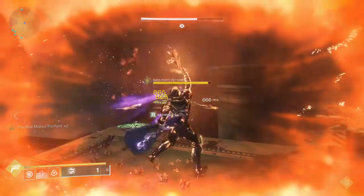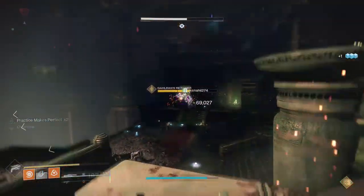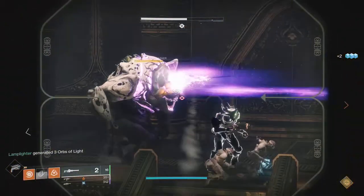So for today, we're going to be looking at the new exotics that got introduced in Season of the Haunted. We're going to be looking at Caliban's Hand, Second Chance, and Reign of Fire.